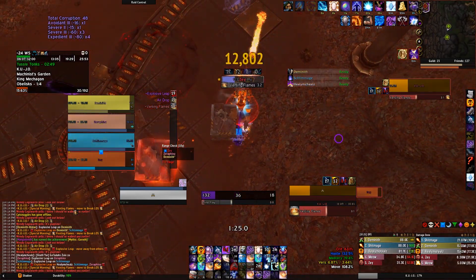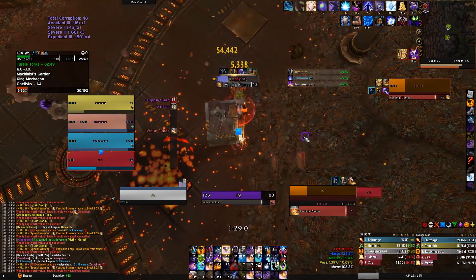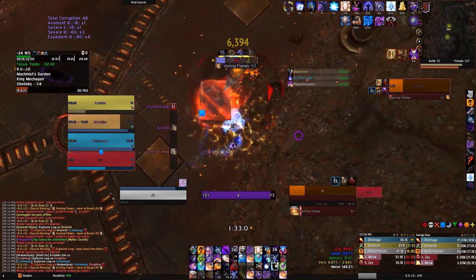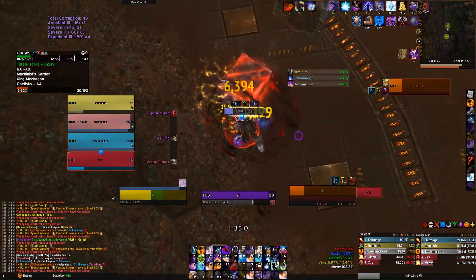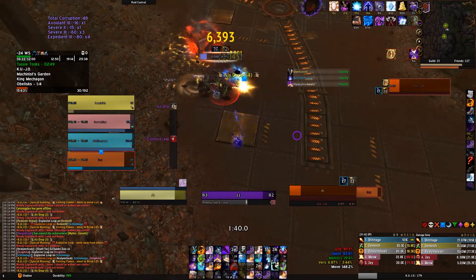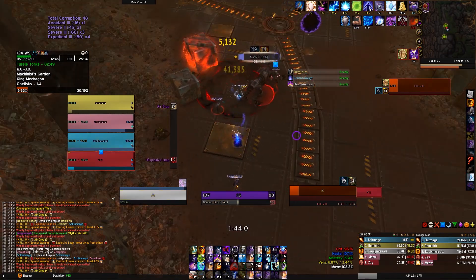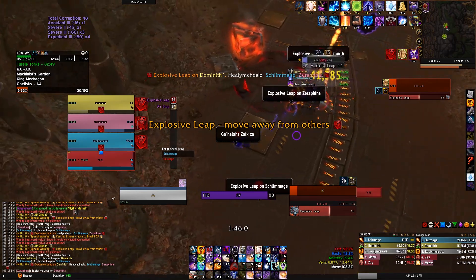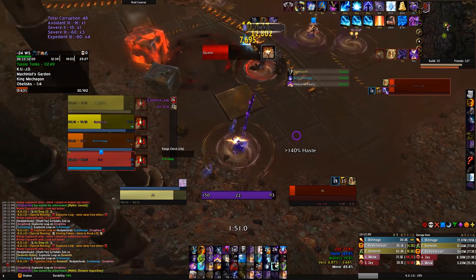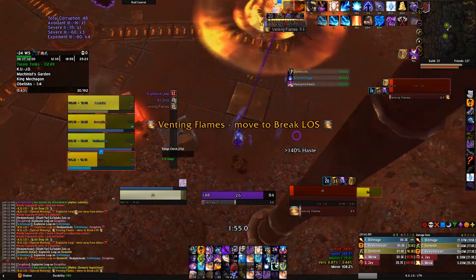A rogue can Vanish while Kujo is midair so he won't jump to anybody else. A hunter can Feign Death too. Basically any ability that drops combat will work — Feign Death and Invisibility are the big ones, but there may be other options as well.